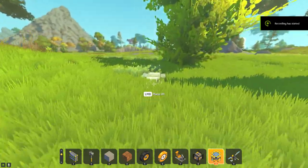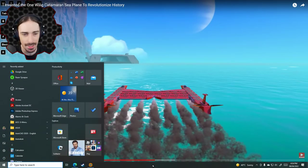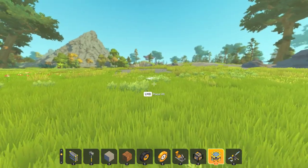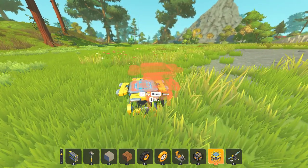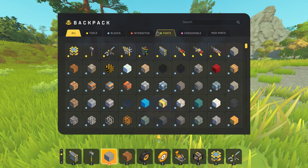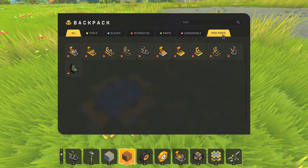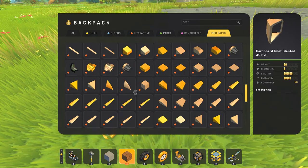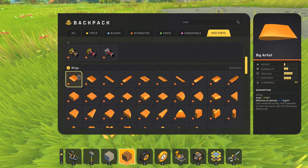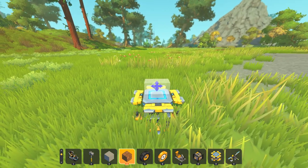Hello everybody, welcome back to another video. Today we're gonna be copying ScrapMan's one-wing Katnaran seaplane, but in the wrong game - he built it in Trailmakers, I'm gonna build it in Scrap Mechanic. On this channel we're all about original content. I'm gonna be using the wings mod so that I can actually have wings, but not modded thrusters because that's just gonna be too OP.